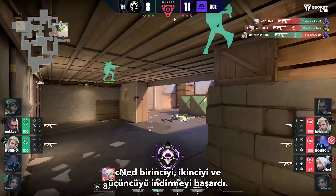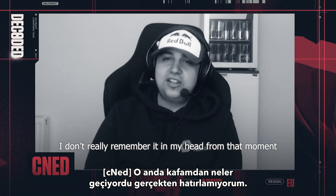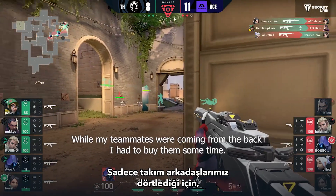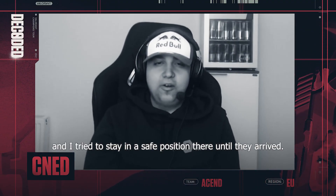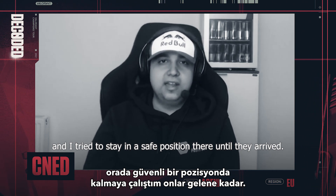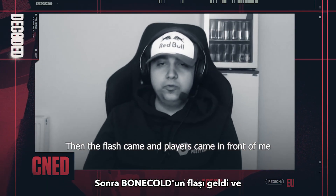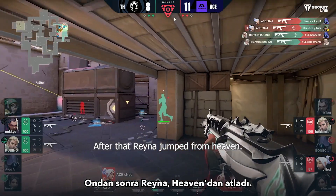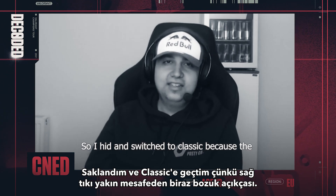CNED explains that he spotted enemies moving toward the site — counting them one, two, then the third falling in the play. He recalls being in a tough spot mentally and positioning himself in the best place in Underhaven, trying to escape and hold on. After getting a kill on Sage and using a flash to cause players to retreat, he jumped with Reyna's ability, secured the kill on Reyna, then took out the final player. He notes he lost a little distance at the end due to the opponent's positioning.